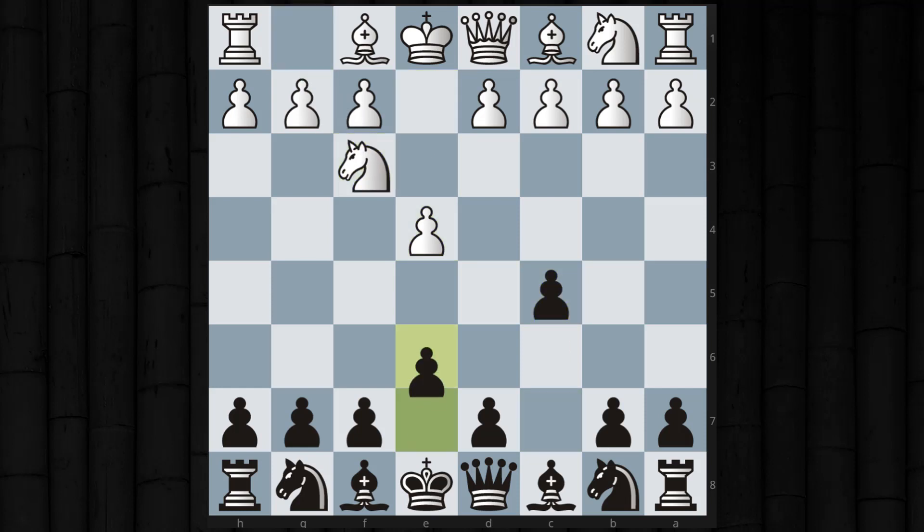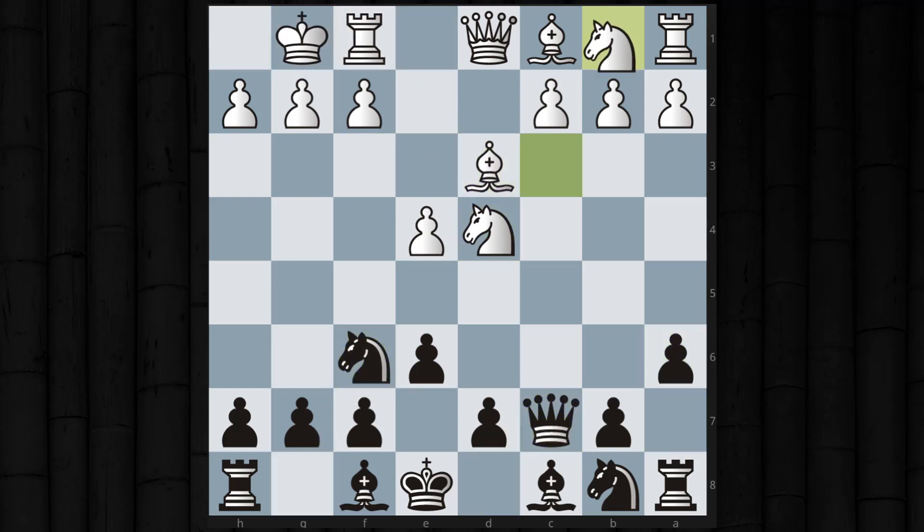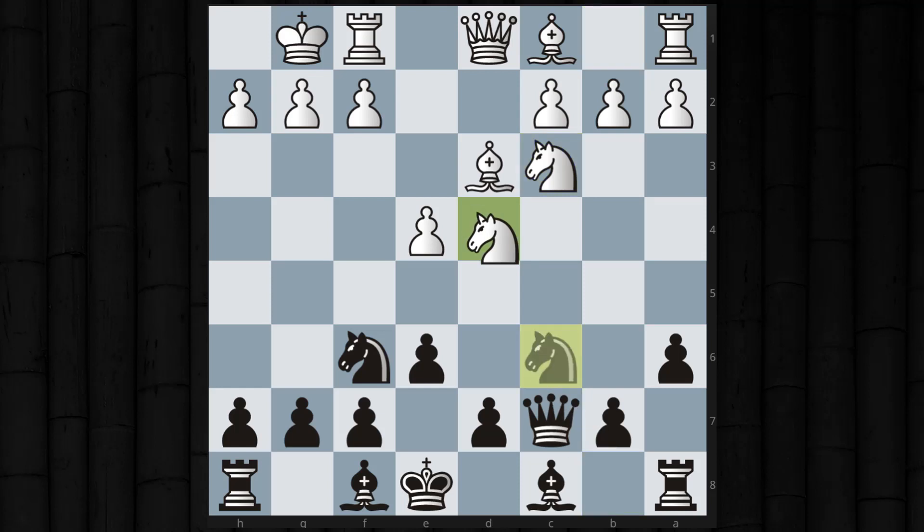I'm black and I played the Sicilian Kan — we get a normal opening development. White always carries a slight advantage in the Kan. After the knight takes on c6 normally you try to keep that knight, but I'll take with the d-pawn, and when I play e5 I have pretty free development of my bishops.